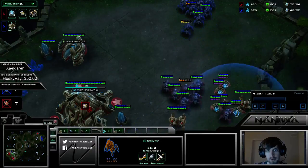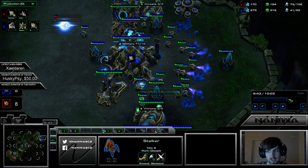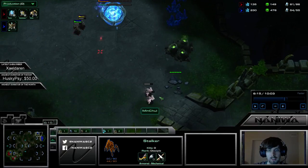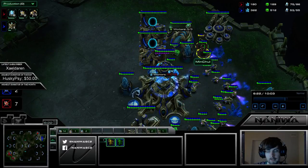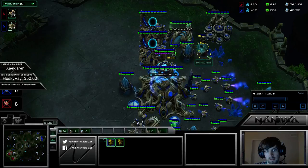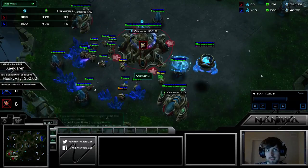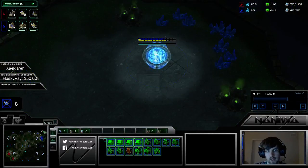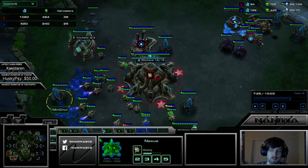Both players opened Adepts — they both knew what they were doing. Mana was preparing for MC to do something aggressive. He killed 8 probes — must have run in with a couple of Adepts. MC walked in here when Mana moved out with everything. He doesn't overcharge — oh my god. He could have lost one probe there and instead he's down 19 workers. But honestly it doesn't matter — he already lost the game regardless. It would have just been 31 to 39 workers with more time mined.